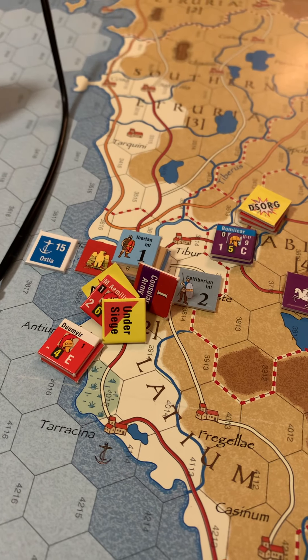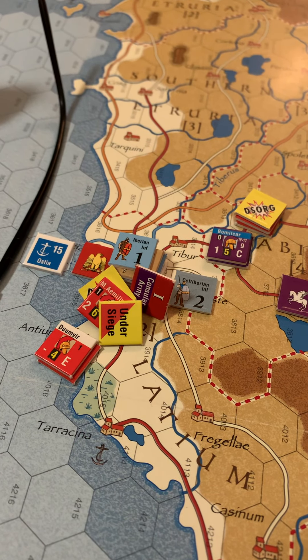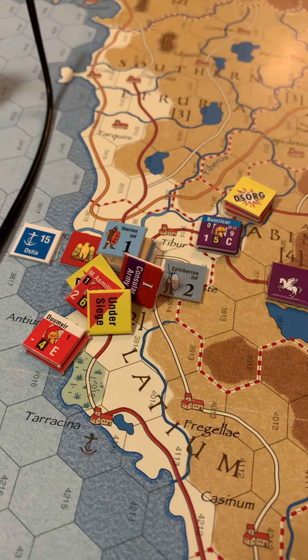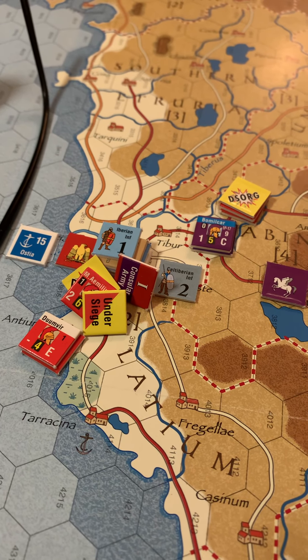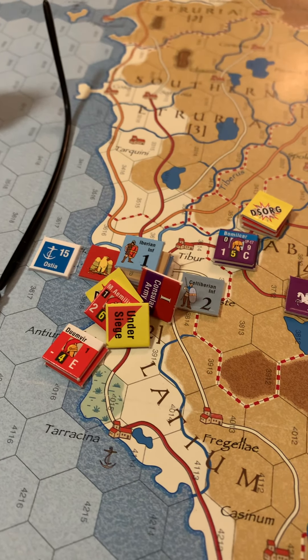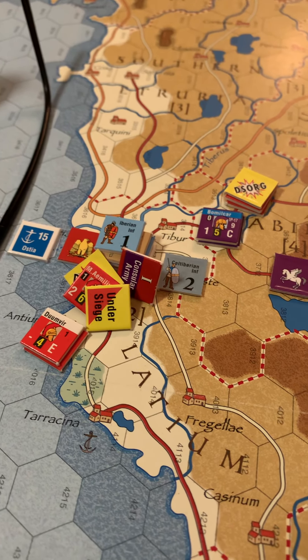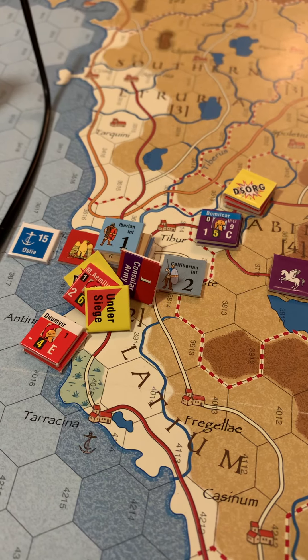So suddenly I had a case where Rome was controlled by Carthage but I didn't want to get Bomilcar, who's here now, caught inside Rome. He successfully avoided and decamped from the city where he is now, however he had to destroy a siege engine in doing so. So another siege engine lost - very difficult to hang on to them.